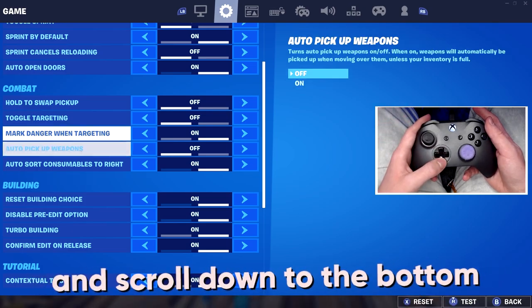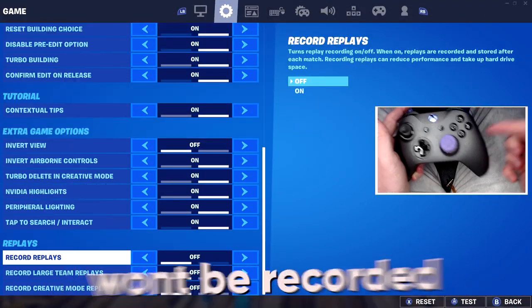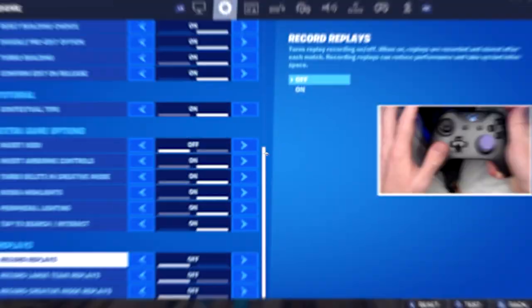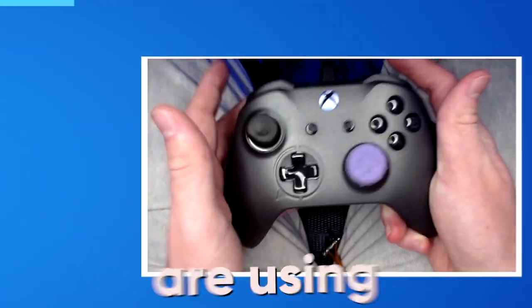Stage one of setting this up: go into your game settings and scroll down to the bottom. These things are called replays, but when it comes to ping, by turning them off it means your games won't be recorded and then uploaded to the cloud system in Fortnite, lowering your ping by just a little bit, but not enough to apply that tip that all the YouTubers are using.